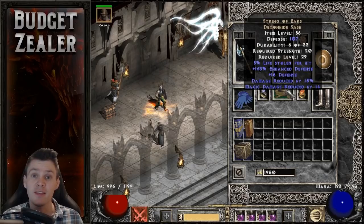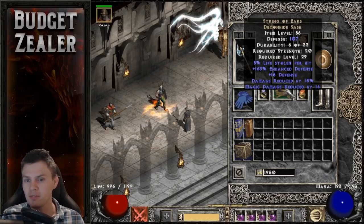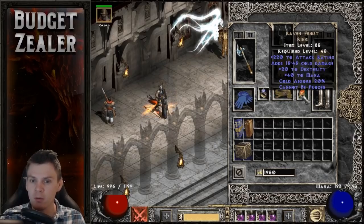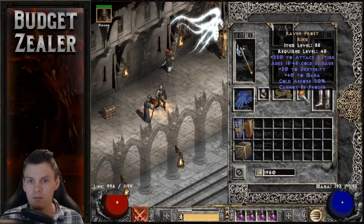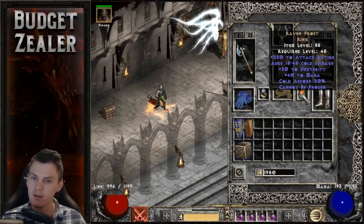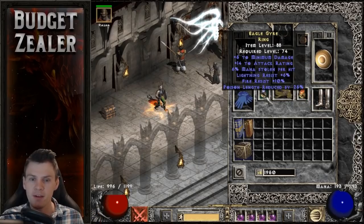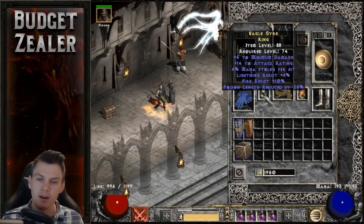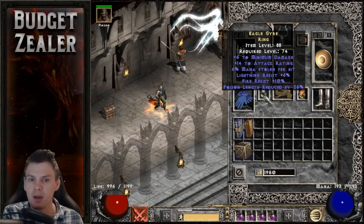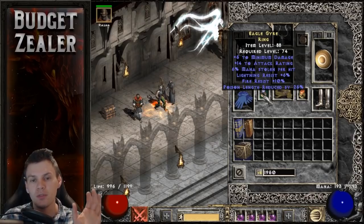For the belt I'm using String of Ears — this is probably the best-in-slot choice for even a godly Zealer, and it's not too hard to find: 8% life stolen per hit and 15% damage reduction, making it an amazing belt for any melee character. For rings, I'm using a Ravenfrost — a good roll at 220 attack rating and 20 dex. Ravenfrost gives attack rating, dexterity, and most importantly 'cannot be frozen,' which is essential for a melee character. I'm pairing that with a 6% mana stolen per hit rare ring with some lightning and fire res, minimum damage, and attack rating — mainly for the mana leech.